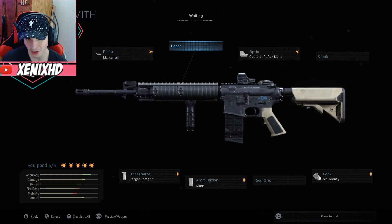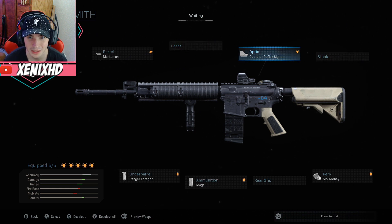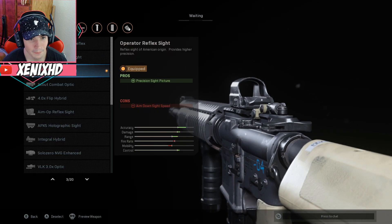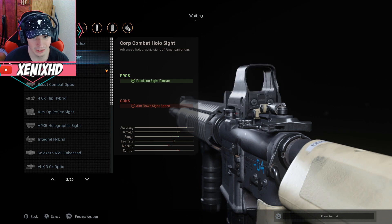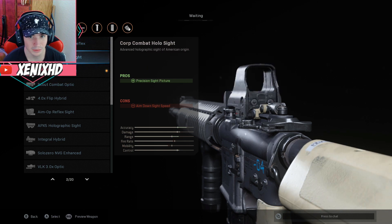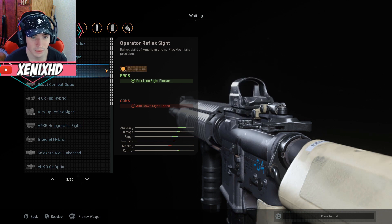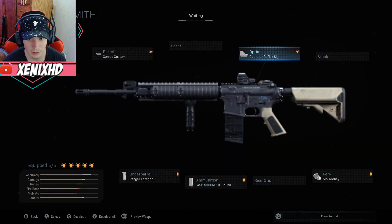I'm not gonna go through all the negatives. This side right here for the sight is really just all preference — the sight really doesn't matter too much. But I've really liked this one because it's small so it stays out of your way but also aims in just right. I also like the Holographic sight a lot, but so far the Reflex sight has been the best for me.